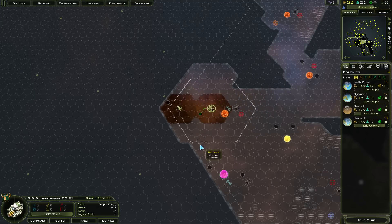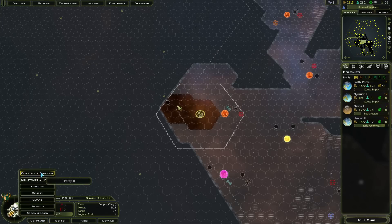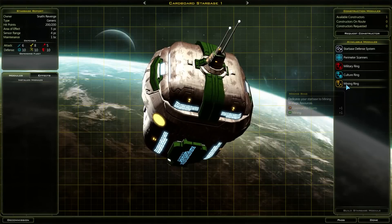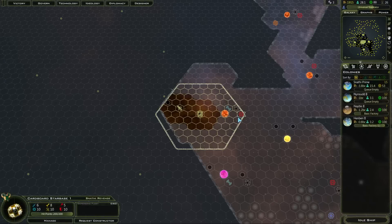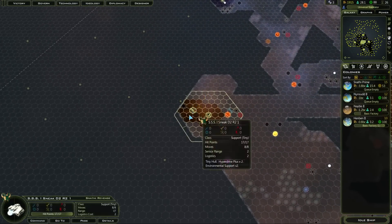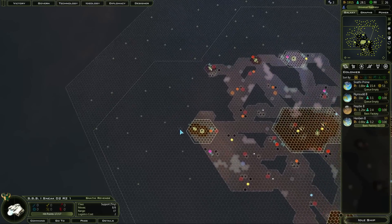Well, you can pretty much see everything now there. I can grab both of those resources. Let's do that — construct a starbase, and I want a minor module there. I should get the Durantium next turn, and that's now giving me a big range boost so I can find out pretty much everything over here.